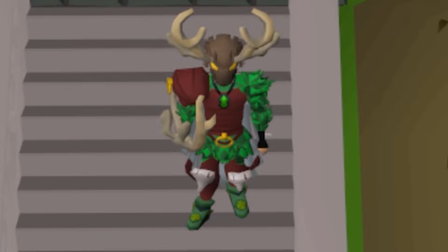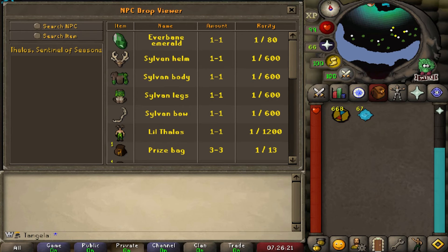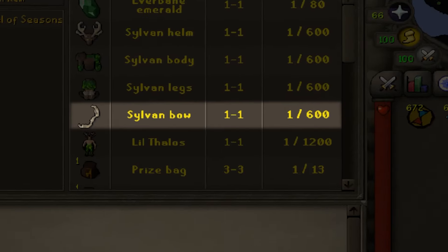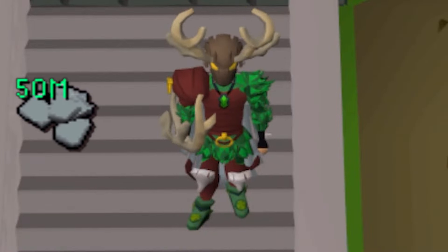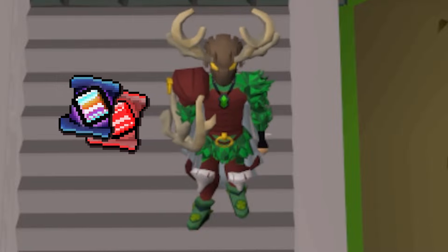So today I'm going to teach you the most overlooked moneymaker on Rune Saga — Thalos, the Sentinel of Seasons. All of the uniques from Thalos are worth bank, but one item in particular is the jackpot. Say hello to the Sylvan Bow. At a 1 in 600 drop rate, pulling this item will net you over 50 billion GP from a single kill, and at current prices, 50 bill is worth over $160 in scrolls.